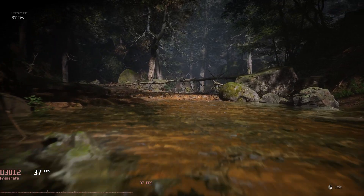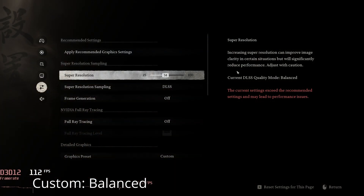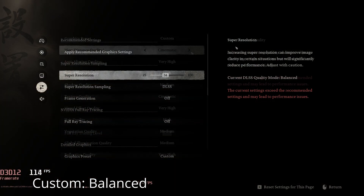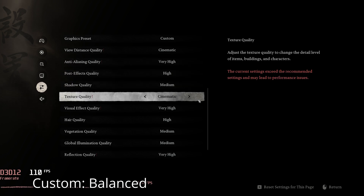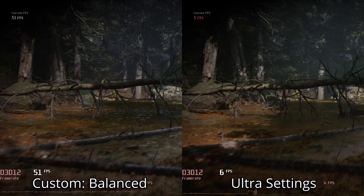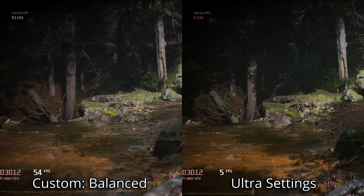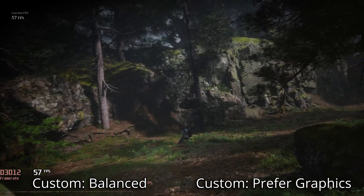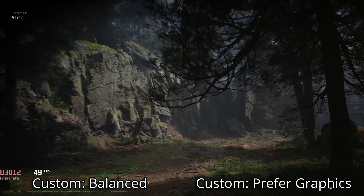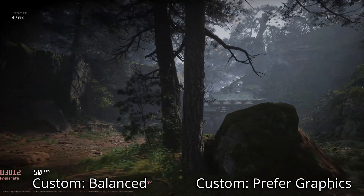Much of the settings are the same as high, however I'm changing DLSS to balanced at around 58% resolution, shadows to medium, vegetation to medium, and global illumination to medium. Overall this is a 10x increase in performance versus full ultra, or 50 FPS on an RTX 3060, and I really don't think it looks a whole lot worse — they look very comparable in most situations.